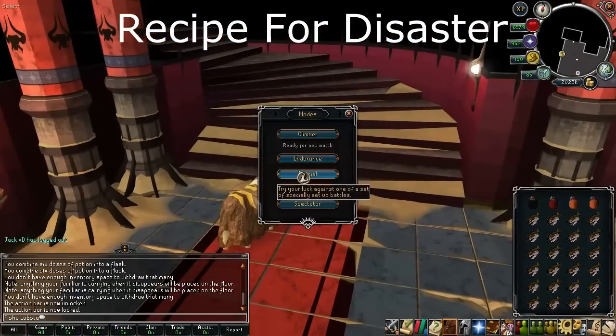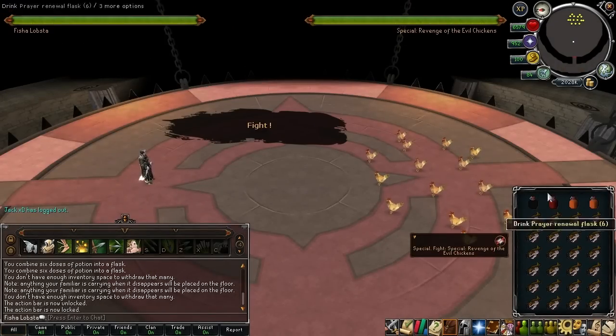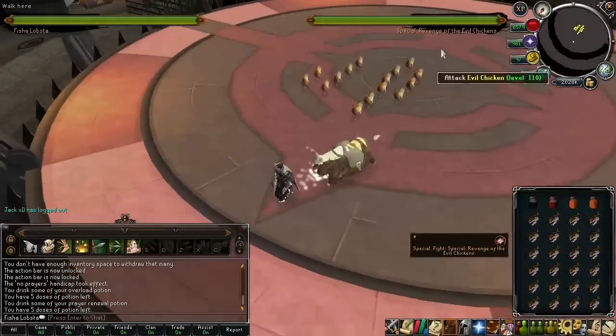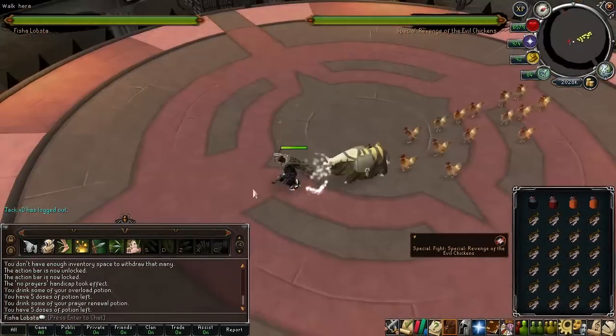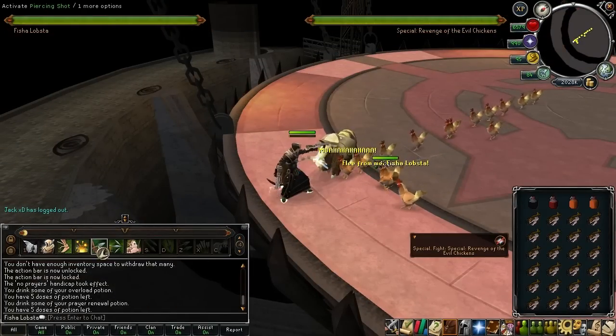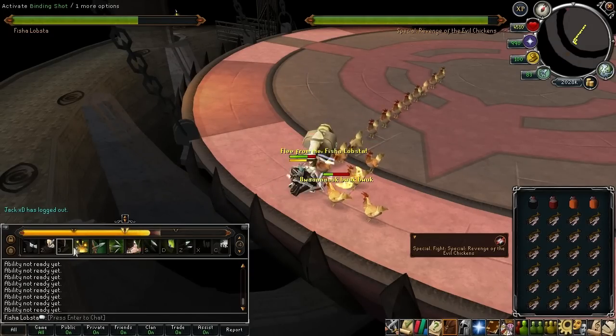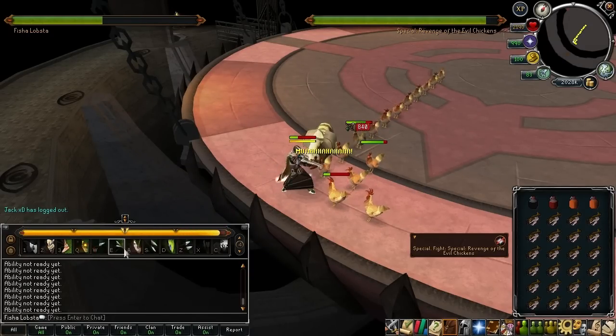The first special challenge in the Dominion Tower is called Revenge of the Evil Chickens. In this fight, you must face 15 evil chickens at once. Although it doesn't say on the challenge interface, there's a handicap that does not allow you to use prayer. My gear for this challenge was full range void with dual wield chaotic crossbows. Since the evil chickens use magic, it's advised to bring high mage defense gear, although this isn't really needed.